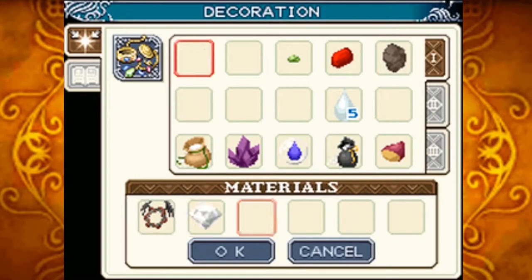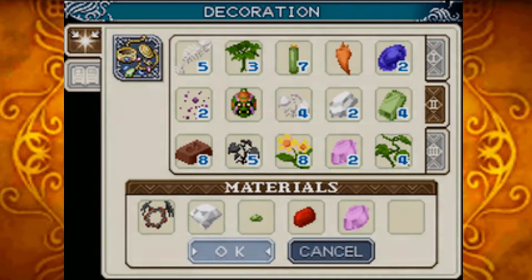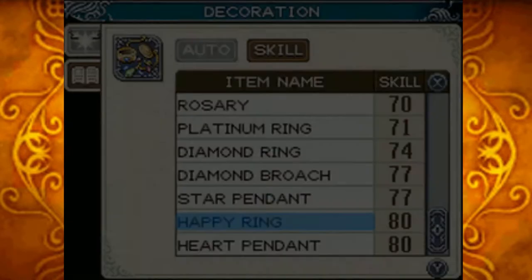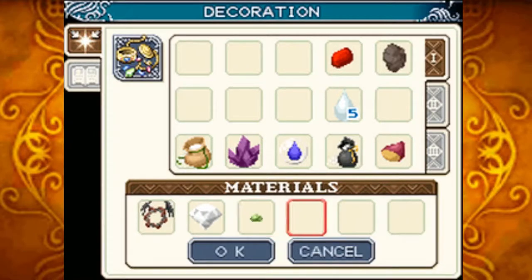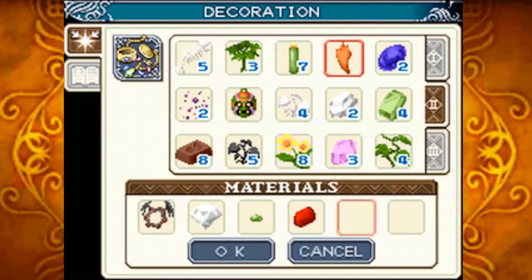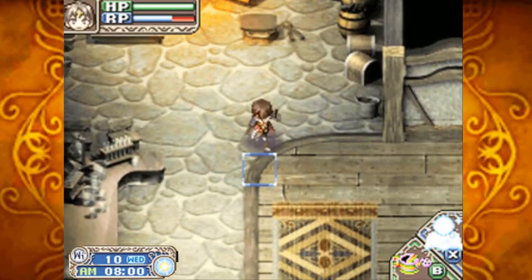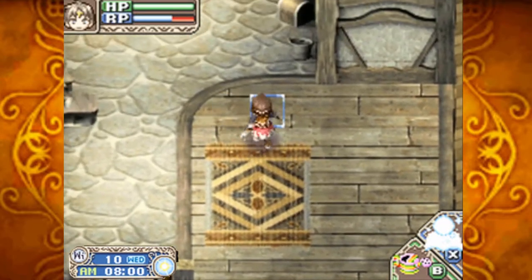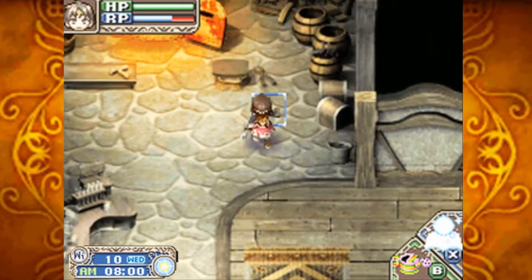We'll be using the cursed ring, the diamond, the little crystal, the red crystal seed, and the sapphire. We only have a 45% chance of succeeding, but that's fine — we'll just do it again. There we go, the happy ring. Surprisingly, we didn't instantly get a decoration level up considering our decoration skill is only level 74. That was only half a level's worth. That's odd.